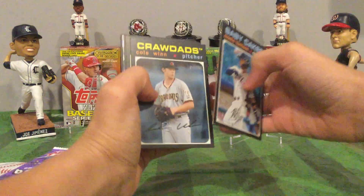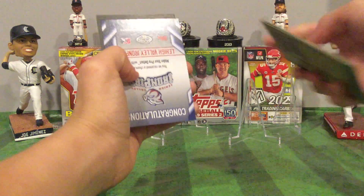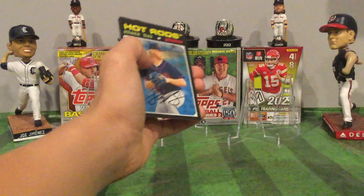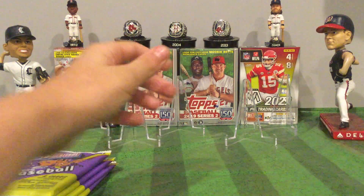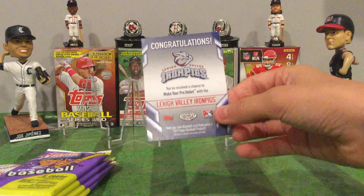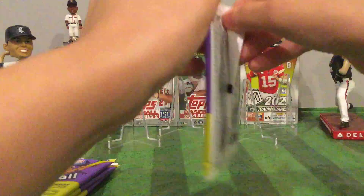Next pack: Monte Harrison, Cole Winn, Sixto Sanchez. Got a Reese Montero and one of those scratch-off things. I don't even know if I'm gonna try to do that — the odds are so bad. I think it's like you can go to a game, maybe throw out the first pitch or something.